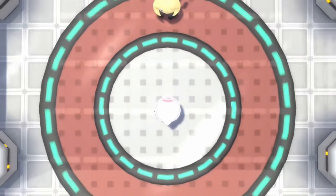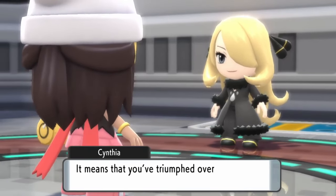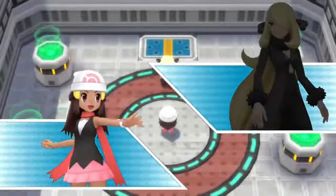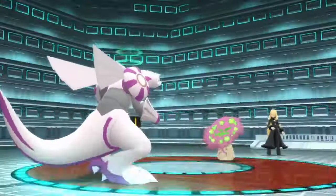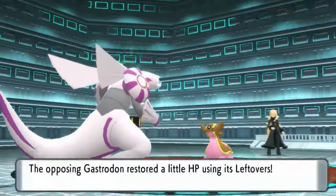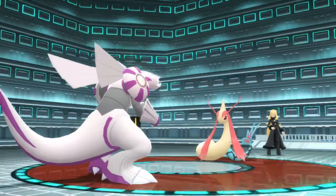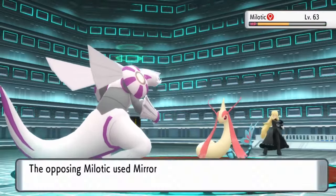Hello again, Cynthia. It's time to take that throne and rule over all of Sinnoh with Palkia by my side! We bring Surf back in place of Shadow Claw. I was feeling really good about the first run since all of the Pokémon were going down in basically 1 to 3 attacks and dealing very little damage back to Palkia. Then came Milotic. Milotic has Mirror Coat and loves using it. Unfortunately, Thunderbolt doesn't deal enough damage and we take a one-shot from Mirror Coat.